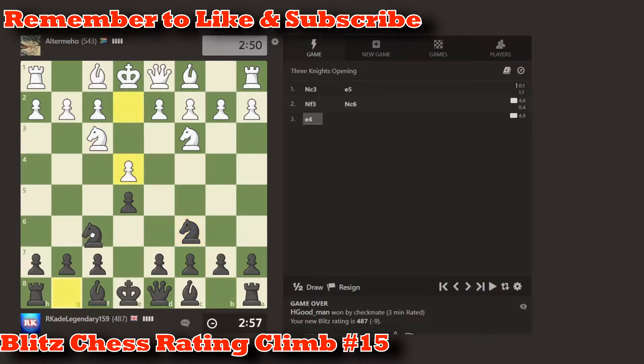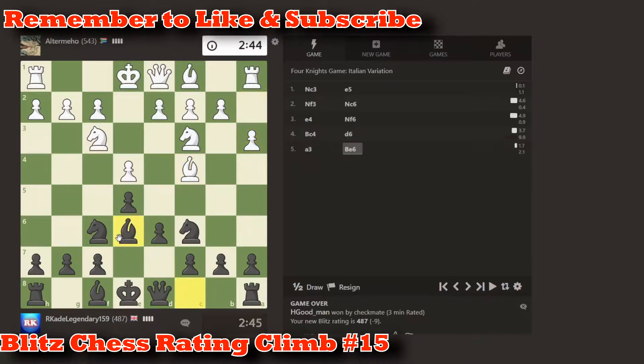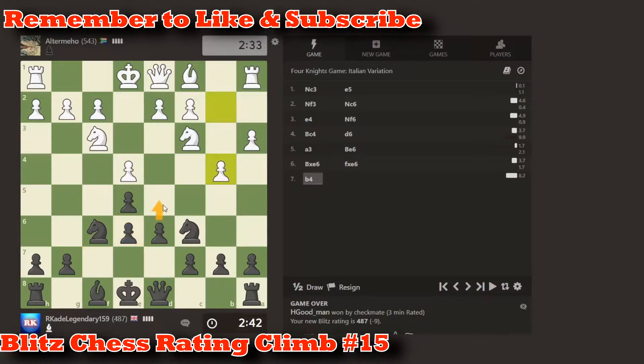So this is your first opponent, Altermo. I'm not sure what country he's from as usual, and he's got a rating of 543. This is a normal opening that I usually do — All Knights game Italian variation, as it says by the Chess Engine.